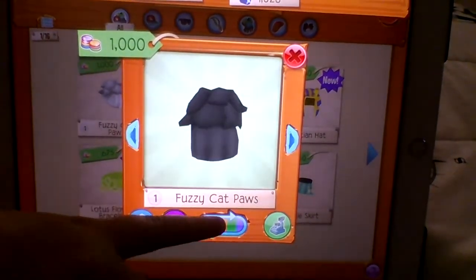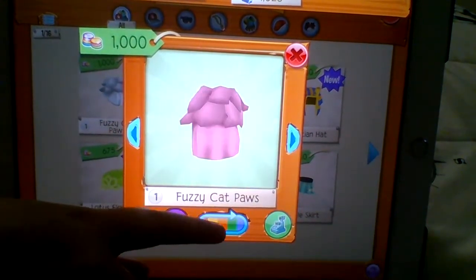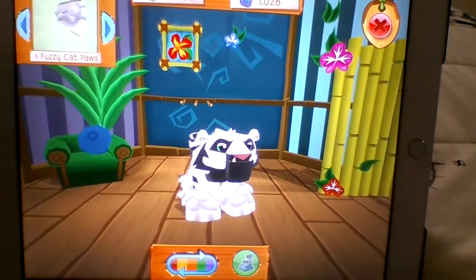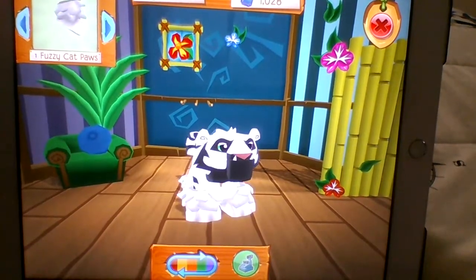You can get them in white, black, blue, green, orange, pink, and then white again. Let's see how they look on my cat there. I already have fuzzy cat paws, so these kind of look like just bigger tiger paws.